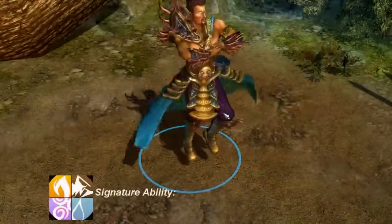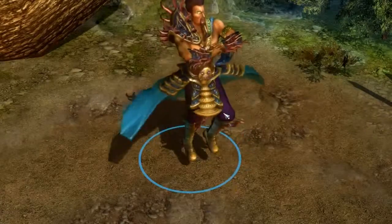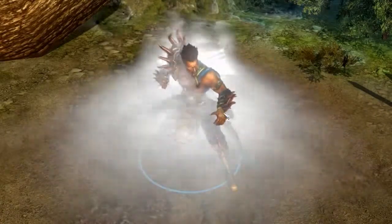Creed's signature ability is Ancient Power. The Elementalist is cleansed and receives a bonus based on the element chosen. During this time, none of his basic abilities cost energy and are always cast in the primal form.